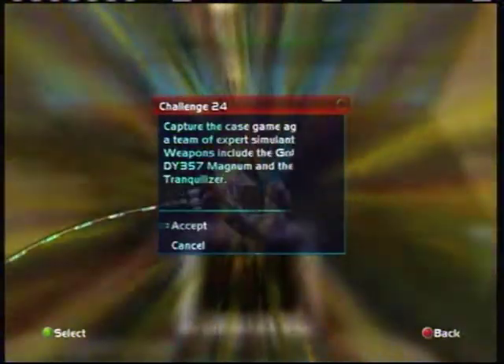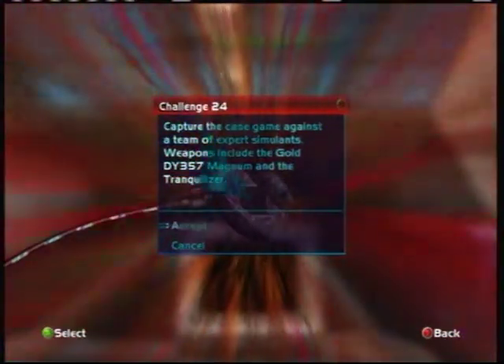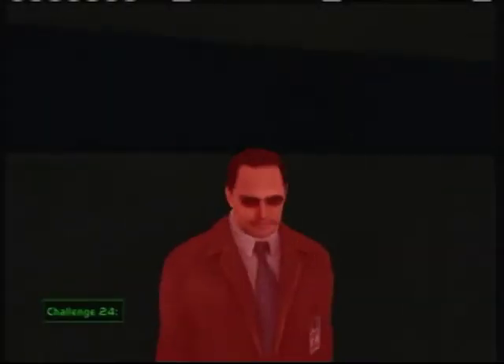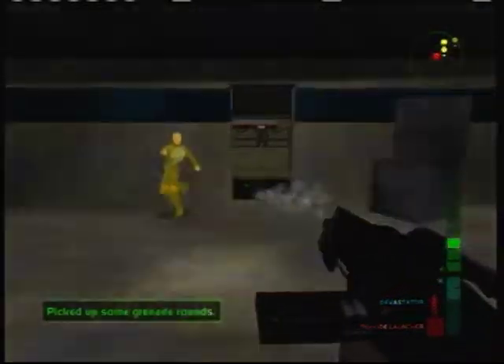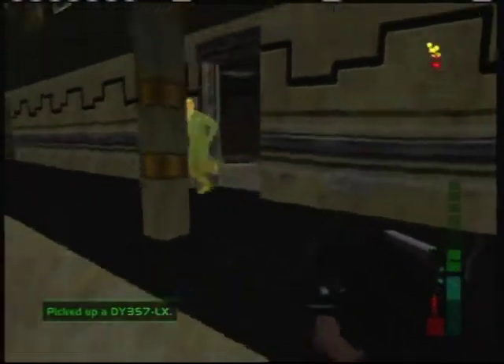Hello, this is ZMoneySolder bringing you challenge 24 to capture the case game against a team of pretty weak simulates, despite what the description says. They're all set to easy sim. For this challenge I'm going to mostly talk about just the challenge itself, because you'll just see me shooting Devastators at him and basically one-shotting him all the time.